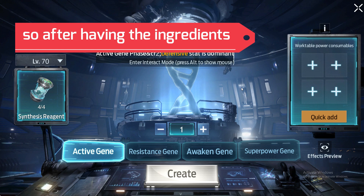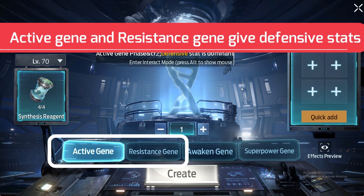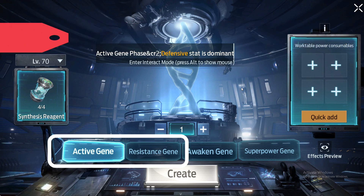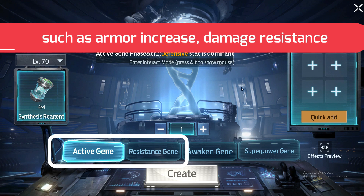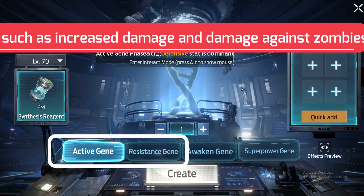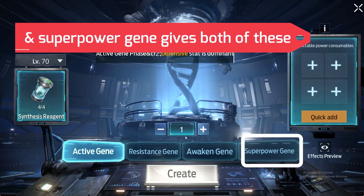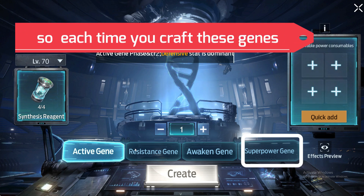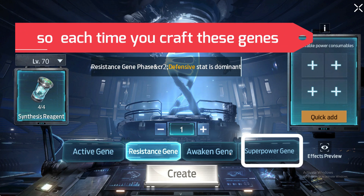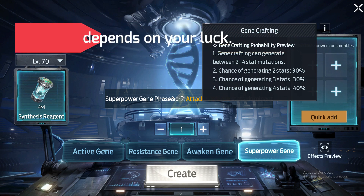After having the ingredients you can now craft 4 types of genes. Active gene and resistance gene give defensive stats such as armor increase and damage resistance. Whereas awaken gene gives more offensive stats such as increased damage and damage against zombies. Super power gene gives both of these stats. Each time you craft these genes there is a chance of getting 2 to 4 stats depending on your luck.